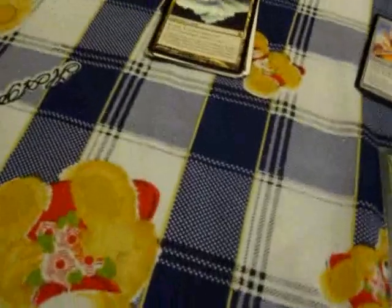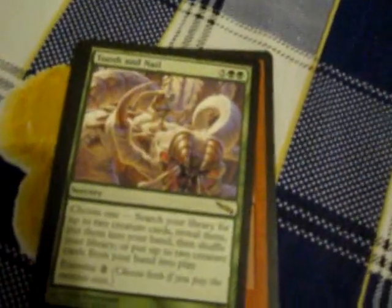Moving on to the card types — starting with the sorcery. A sorcery is a spell that can only be played during your turn. Generally they're pretty powerful spells. The mana cost is in this corner here. It says 5 and then 2 green symbols, which means you need 2 green mana and 5 of any other colored mana to cast it — so 5 colorless, 2 green, a total of 7. Once you cast it, you just do whatever the text says. Some have special abilities like entwine — choose both if you pay this extra cost, so you get both effects.